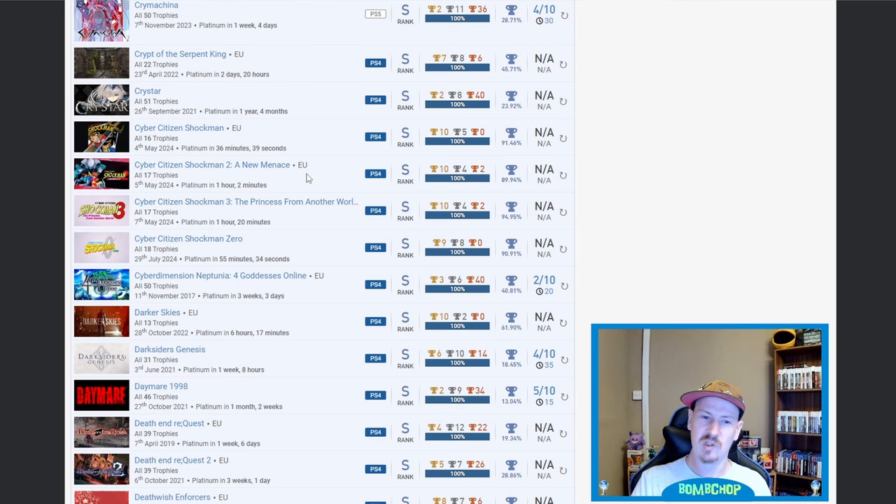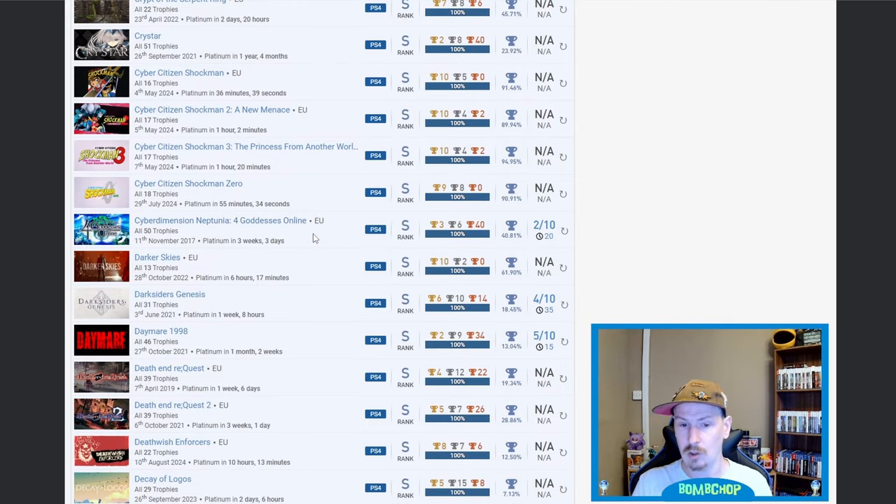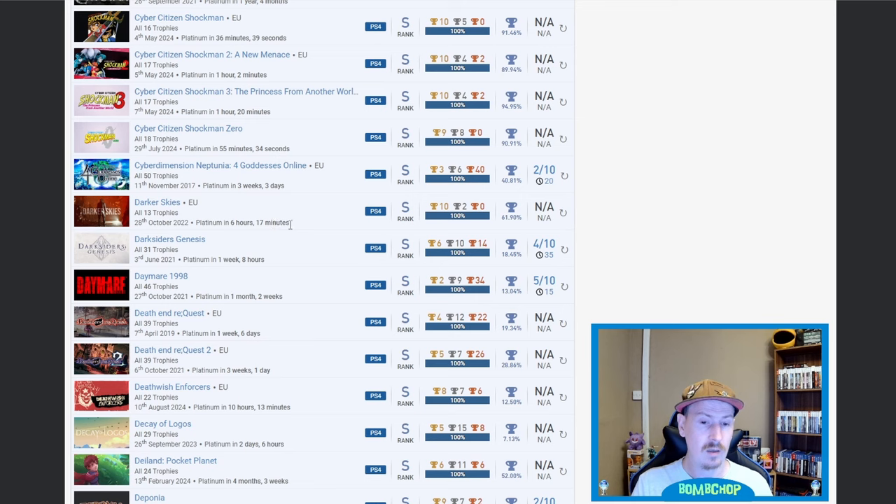Cyber Citizen Shockman — no idea. 91%, 89%, 94%, 90% on all the Cyber Citizen games — that just screams quick, easy, cheap platinum, but fair play on all four. Cyber Dimension Neptune: Four Goddesses Online — awesome game, I really enjoyed that one, it's one I've got myself, turn-based again. Darker Skies — fair play on that one, I recently included this in my latest ten games to complete in under ten hours.